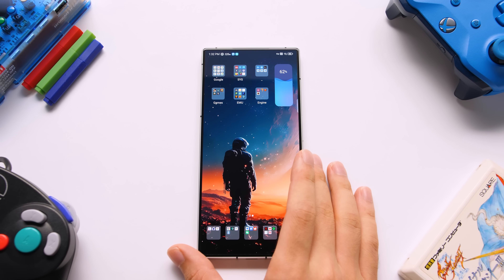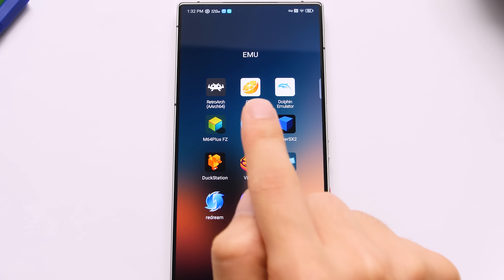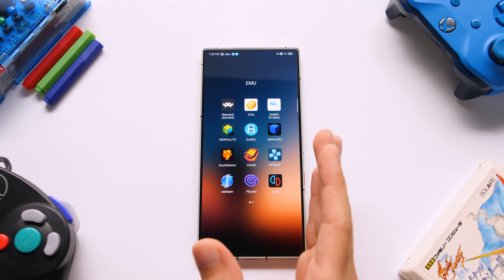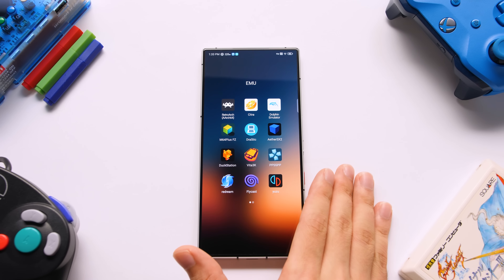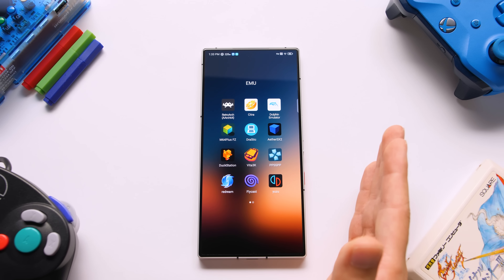Since my last video on Snapdragon 8 Gen 3, we've seen a lot of emulators come and go. I'm sure you all know about Citra and Yuzu at this point, as well as Nintendo's whack-a-mole game with all of the Yuzu forks. This hardware was already overkill for PS2, 3DS, and Switch. Thankfully, we have a ton of new things that we can run on this, either natively or via another layer of emulation.